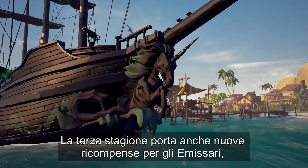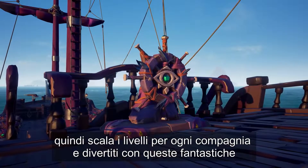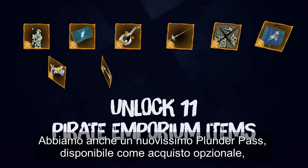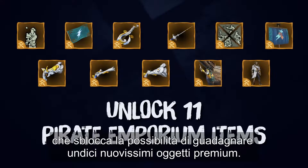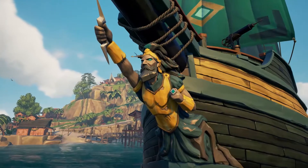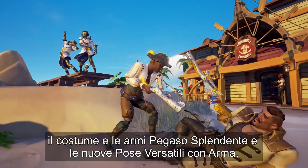Season 3 also brings in new Emissary rewards, so climb the tiers for each company and revel in these fantastic new ship parts and weapons. There's also a brand new Plunder Pass available as an optional purchase, which unlocks the ability to earn 11 all-new premium items, including the Thunderous Fury ship parts, the shining Pegasus costuming weapons, and the new versatile weapon poses.